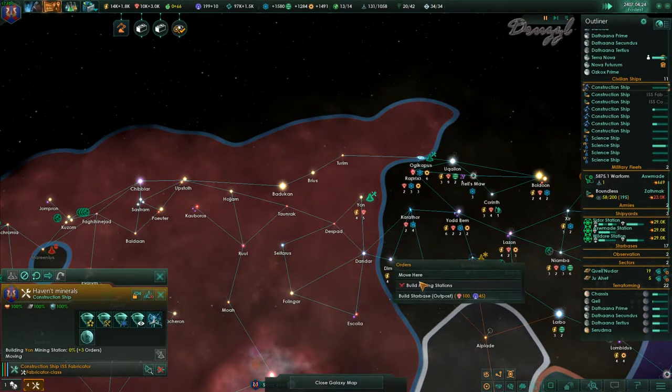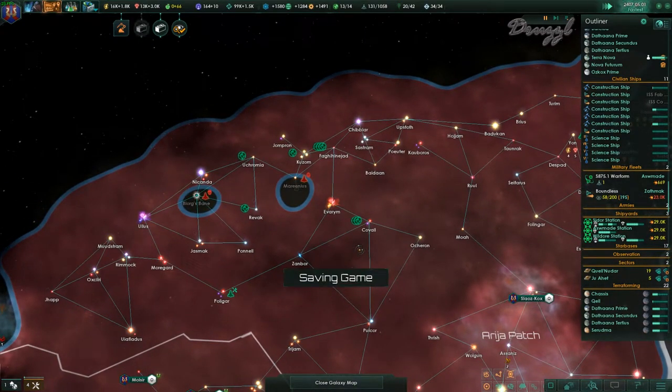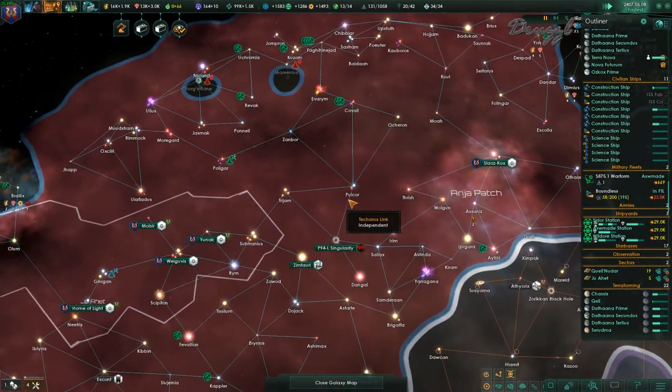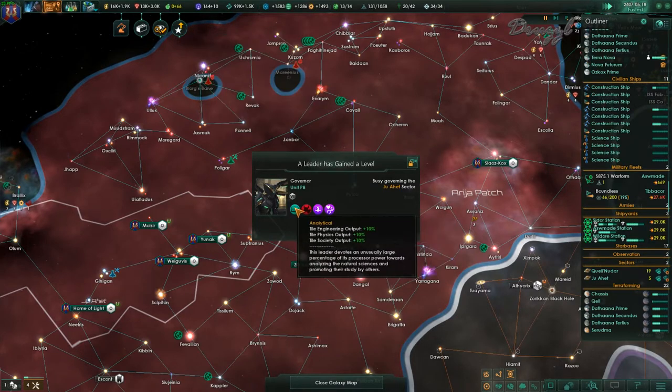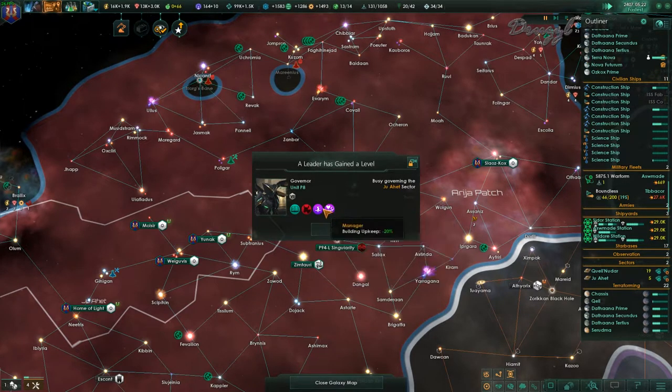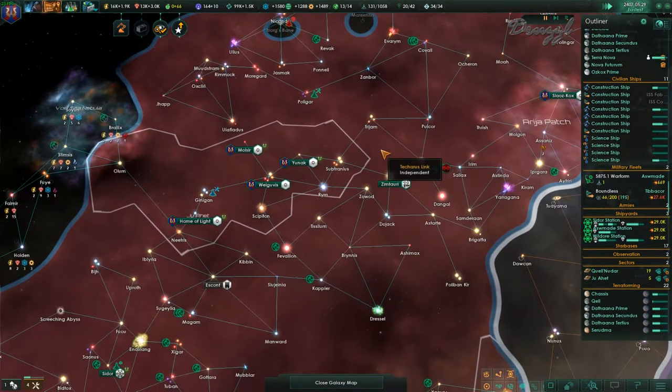System survey complete! Oh, you leveled up — wow, look at this. Sympathize with slaves? We don't have any slaves, at least not that I know of.